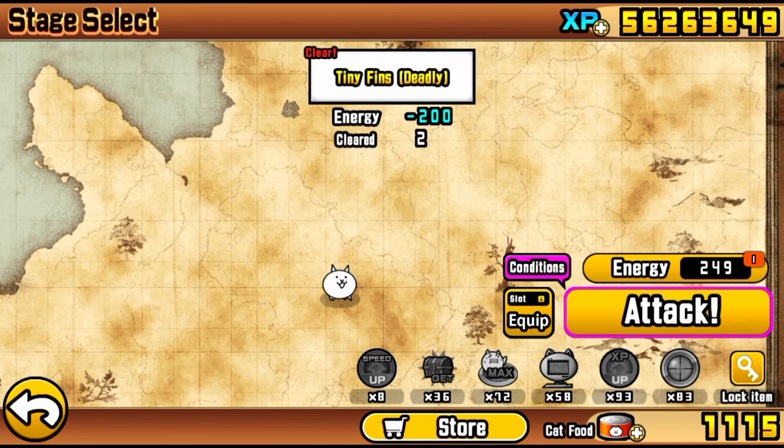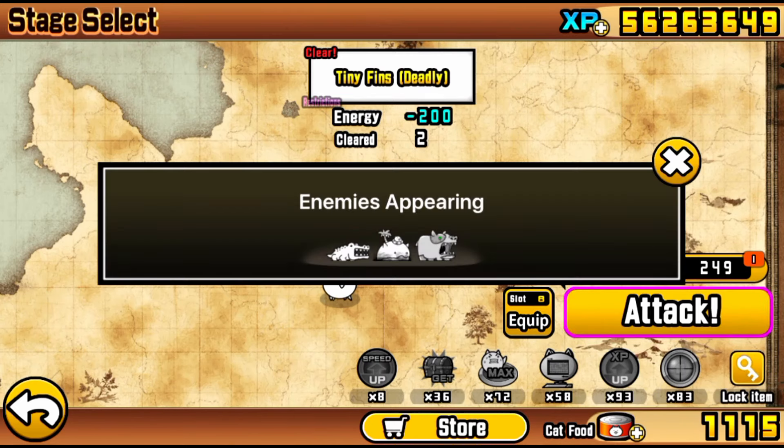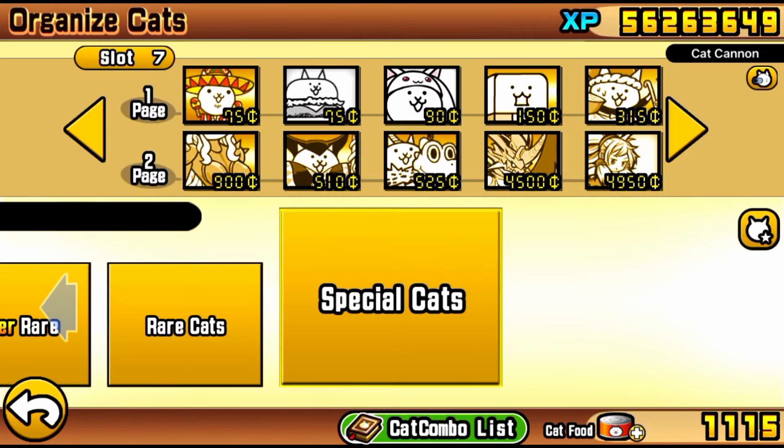Yo, what's up guys? John Boogler here. Today, of course, we got Little Island in-depth guide. Here we go. It's pretty much Manic Island and Crazed Fish put into one level, and bam, you get Little Island. Here we are with the lineup.